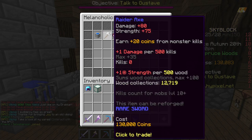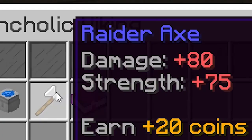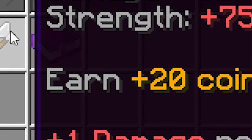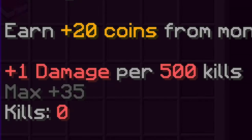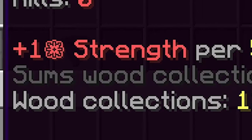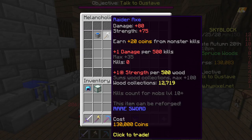This is the axe I'm going to buy — the Raider's Axe, which has plus 80 damage, plus 75 strength. You can earn up to 20 plus coins from killing monsters, which is really cool. Plus one damage per 500 kills, which is OP. And at the bottom you've got plus one strength per 500 wood, which is decent — I've got 12,719 wood. It's kind of an axe you need to grind with, and kills only count for mobs that are level 10 and above.